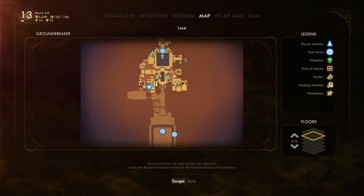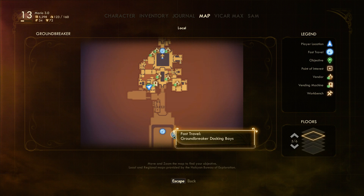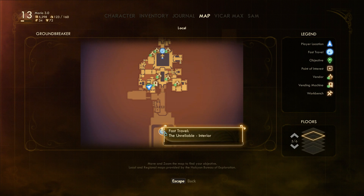Number 9: Traveler. This unlocks the ability to fast travel when encumbered. Useful for those of us who are pack rats.